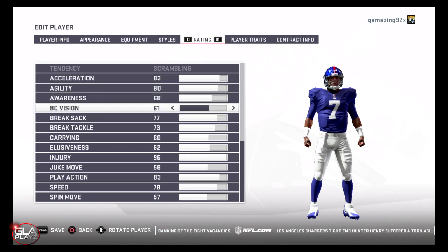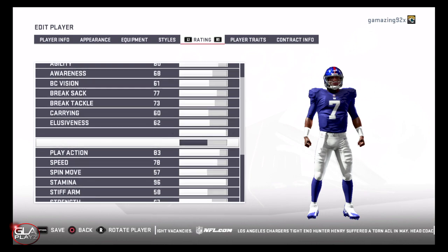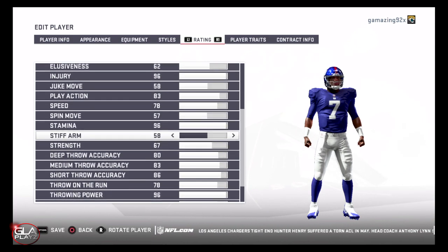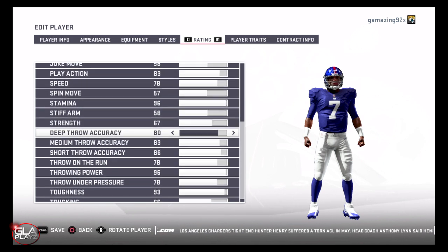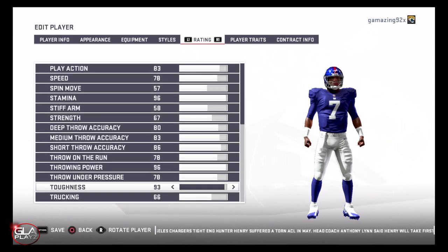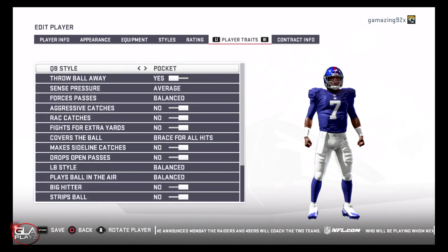Dwayne reminds me a little bit of Jameis Winston when Jameis came out of FSU. He's not very fast but he can run for a first down or evade if he needs to. I think he has a stronger arm than Jameis and I also think he's more accurate than Jameis was, but there are some strong similarities between his game at Ohio State and what Jameis was able to do at FSU.